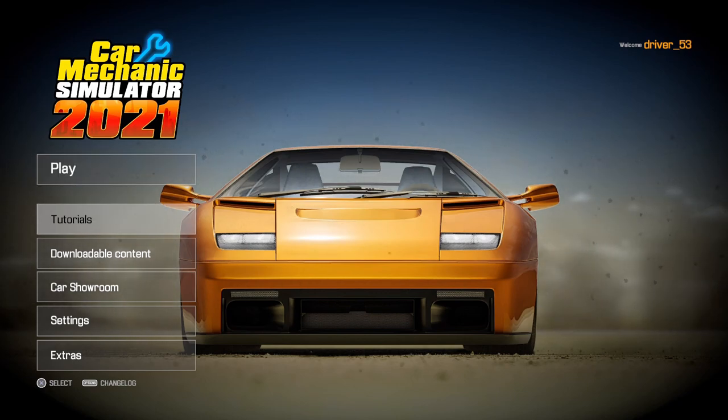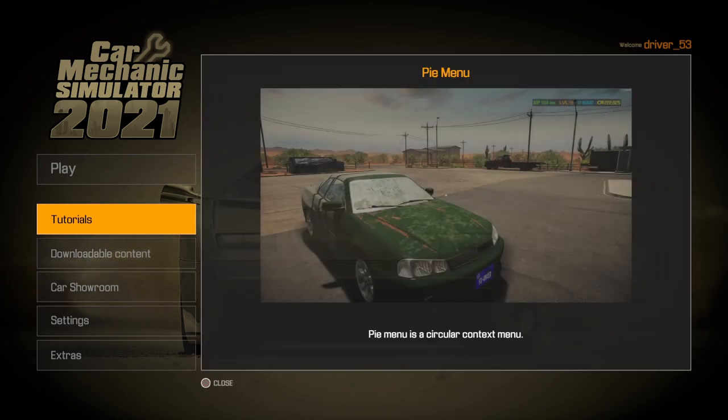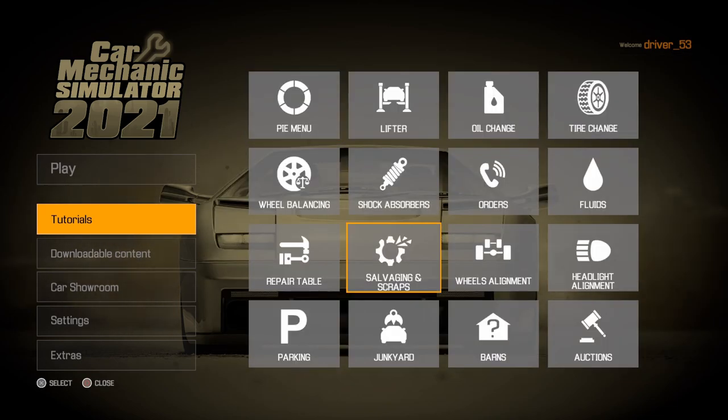The first thing you're going to have here is Tutorials. Whenever you click on this you're going to have a lot of different little short videos that you can watch. If you want to see how to work the pie menu, come in here — there's no audio to this at all, it's just little video clips with words at the bottom. It's not going to show you everything in the game, just some of the bigger highlight items.